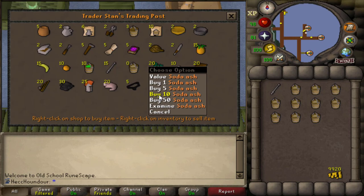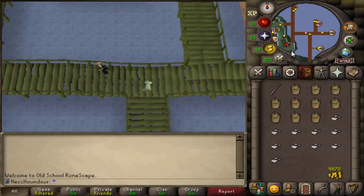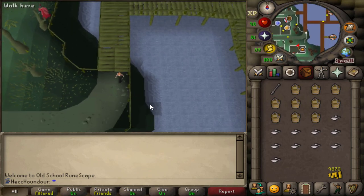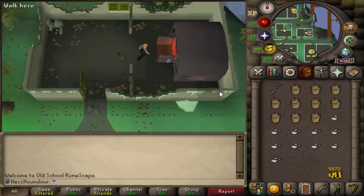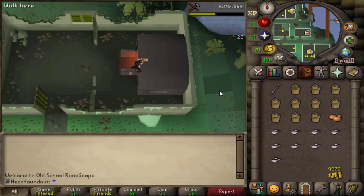Each Molten Glass costs 10 GP, and your XP varies on what item you're able to make, so I can't really calculate the GP per XP accurately. I recommend doing Port Phasmatis instead of banking the items you need for a certain level. But this is a very inexpensive way to train crafting on an Iron Man.